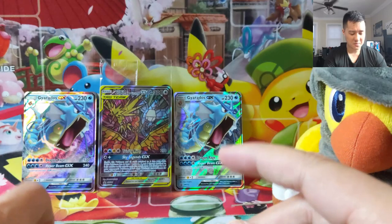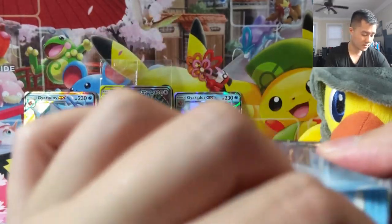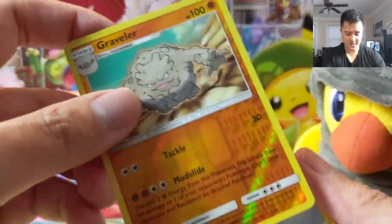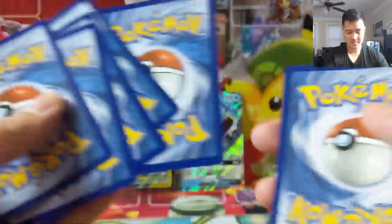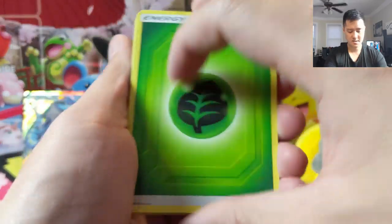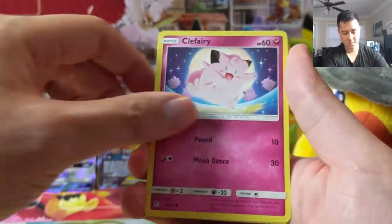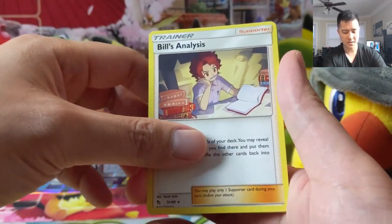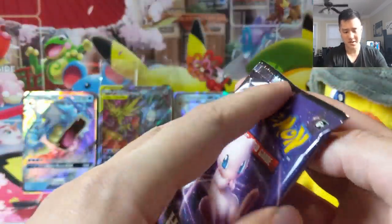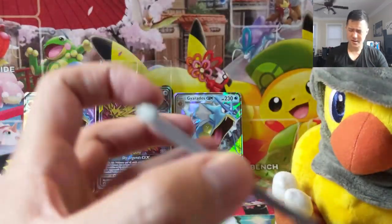Wow, I feel like we pull so many reverse Gravelers. Graveler's always kind of interesting because he has two sets of arms. I believe one of them doesn't exist when he turns into Golem. Geodude, one set. Slowpoke, Clefairy, Jigglypuff, Caterpie, Eevee, Bill's Analysis, and then the reverse version of Giovanni. Compared to Machop, Machoke, and then all of a sudden two sets of arms for Machamp — the Geodude evolutionary line is kind of a different order.